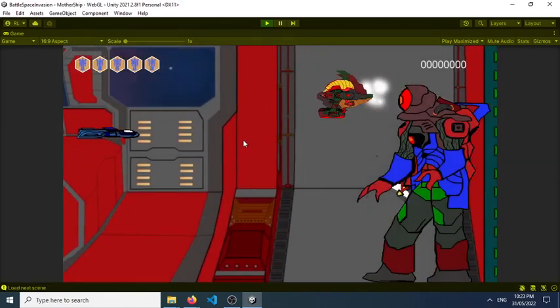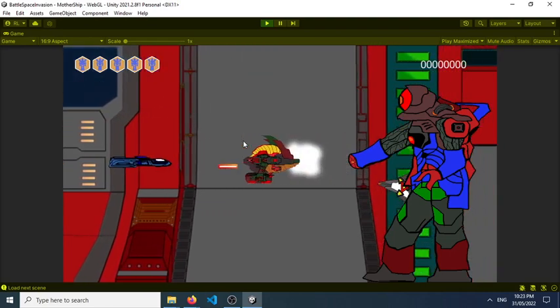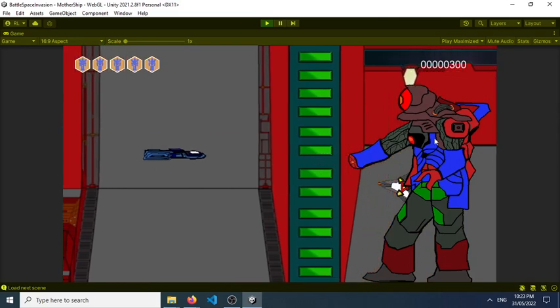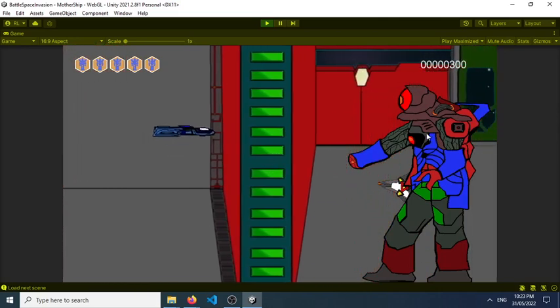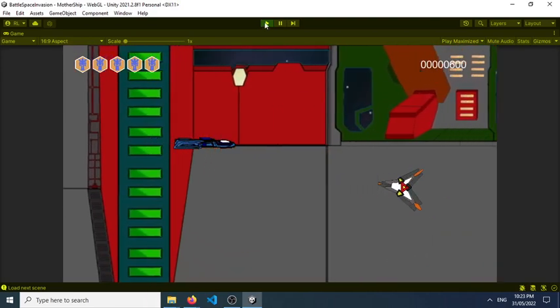There is the transition also, and again the trigger here is not the mouse button, but instead once we try to go and destroy something right here, we'll be transitioning to the next level.